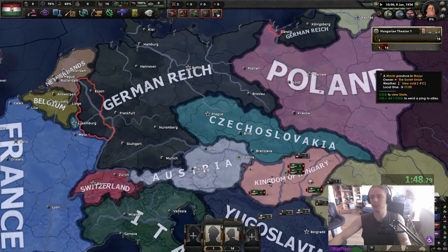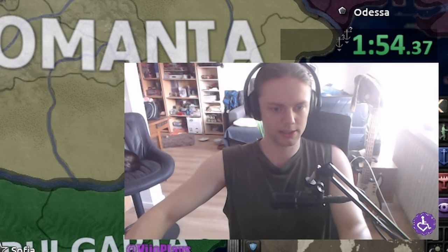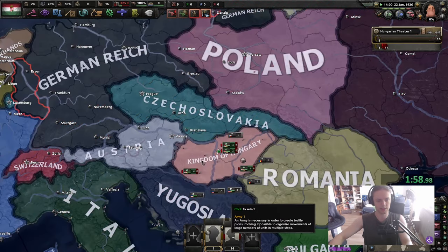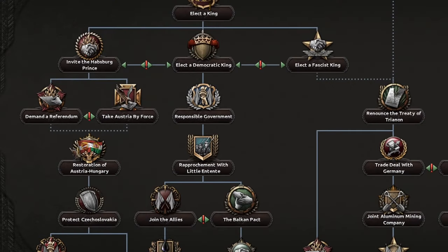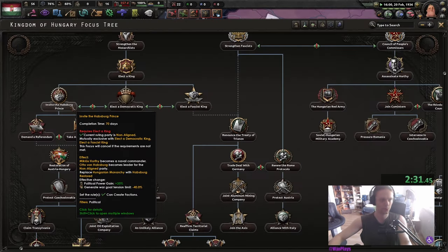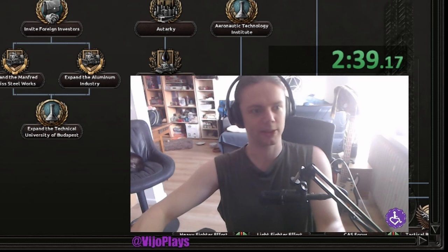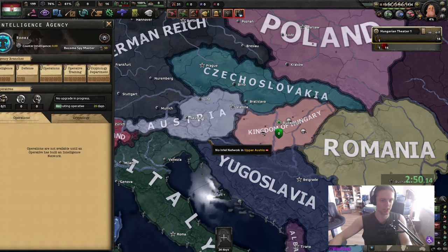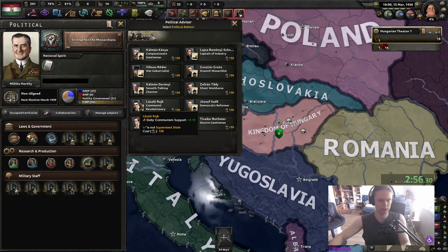This is an improved version of the Headless Spider No RNG Austria-Hungary strat — it's also worse than the strat from him. We're gonna exorcise these guys and create the Rook Agency. First order of business, we are going to invite a Habsburg Prince because this is the only focus that requires us to have a non-aligned party. I don't plan on switching my ideology, but just in case we get a coup for some reason.